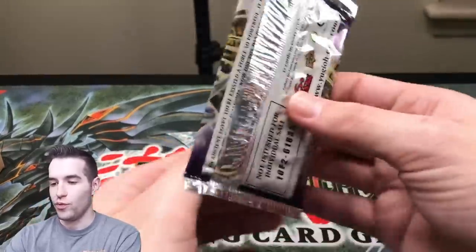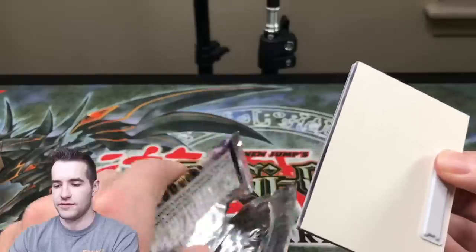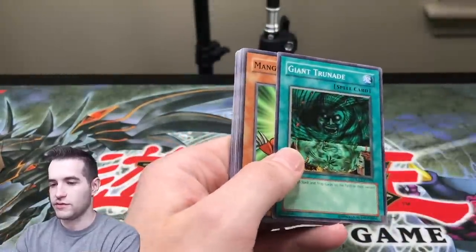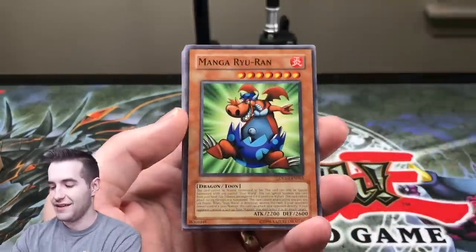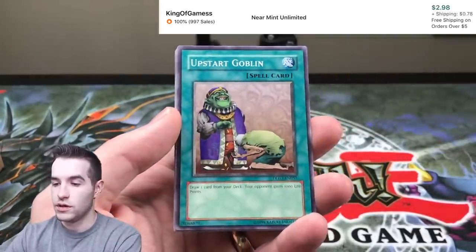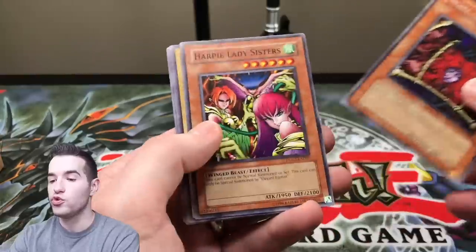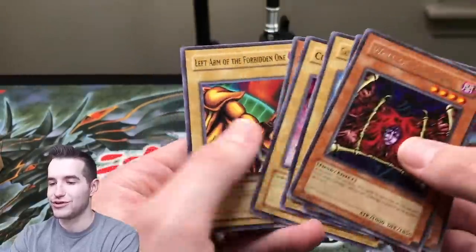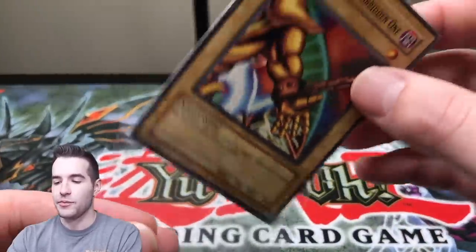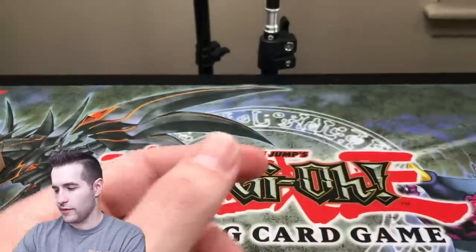Let's go into the next pack. I can't even remember what the foils are — is there anything crazy in the foils? We've got a sensor thing, probably because it was a blister. Giant Trunade — that's cool. There are a lot of cards in this pack. Giant Trunade, Manga Ryu Ran, Mother Grizzly, Shining Angel, Upstart Goblin — that's a good pull. Sonic Burn, Wall of Illusion, Harpy Lady Sisters, Gazelle, Curse of Dragon. And the Exodia pieces — I'm gonna sleeve that one for sure. I think the Exodia head is an Ultra Rare in here, which is weird because Dark Magician is a Rare.